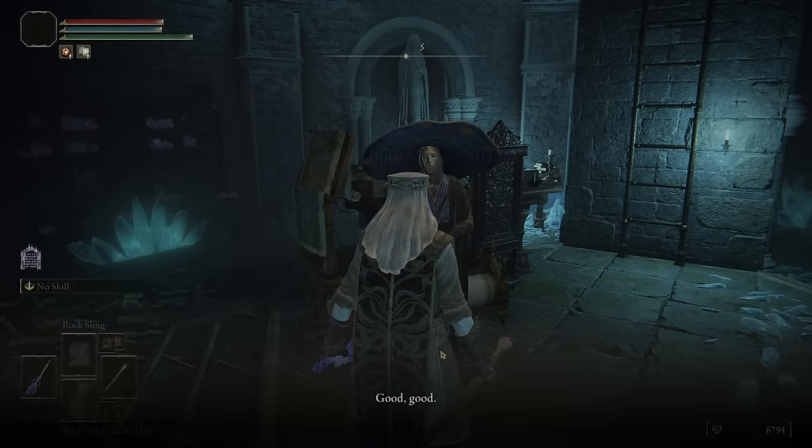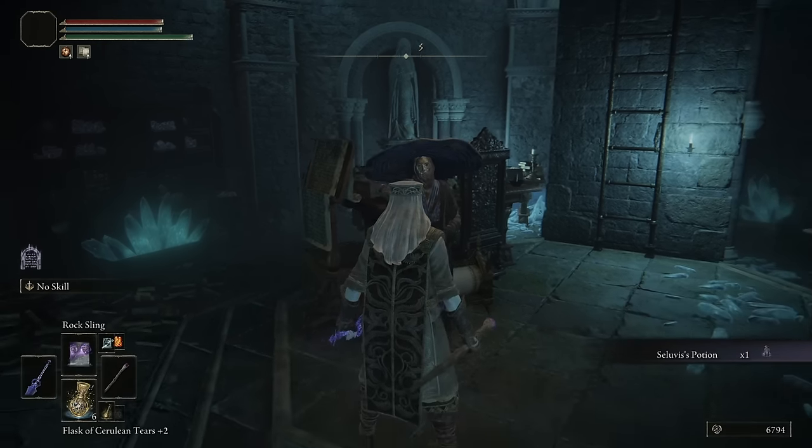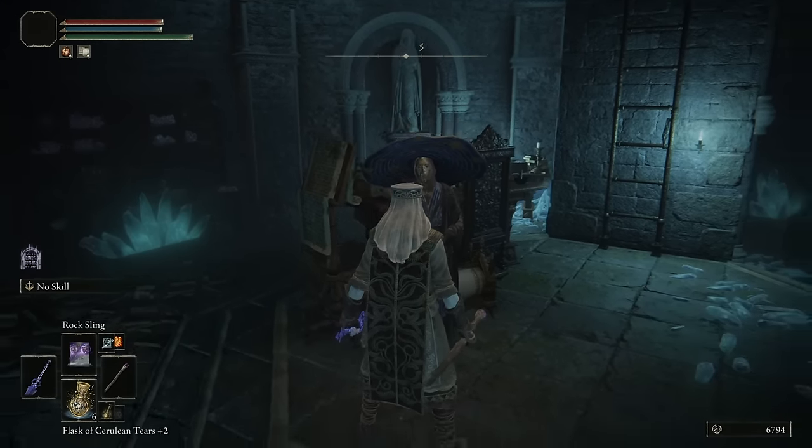He's going to give you a task to poison the warrior lady that we talked to first. Accept that task and continue talking to him until he's repeating the same thing over and over again.